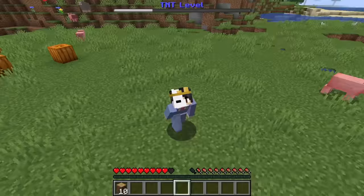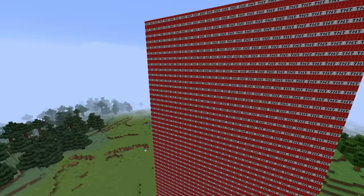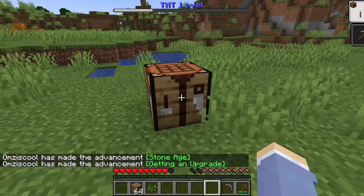It's only gonna get bigger from now on, but I have an idea — when we max out our TNT level bar it's gonna spawn the biggest TNT in Minecraft and we can use it to blow up the Ender Dragon. But now let's make some materials: crafting table, sticks, pickaxe. Better pickaxe.